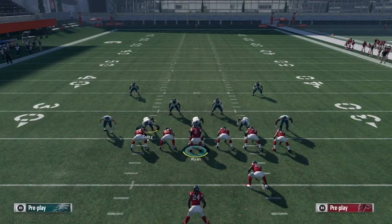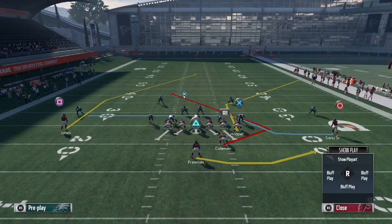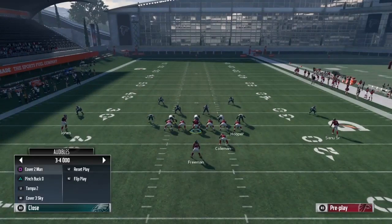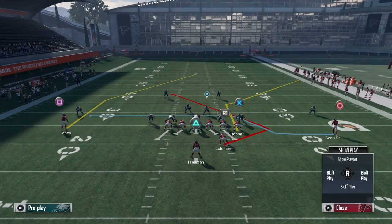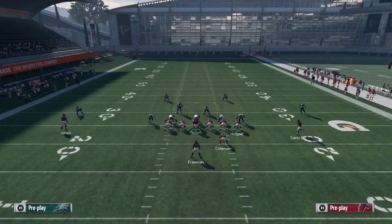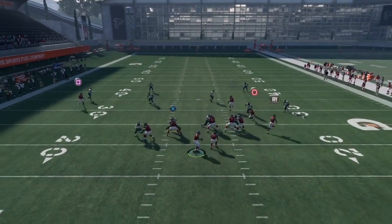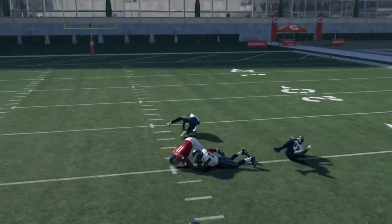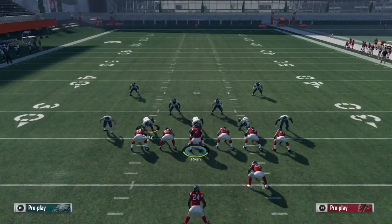I threw the ball in there early because I was about to get sacked. I put triangle on a swing left so that cornerback stayed. But if you don't care if he stays and you want to block triangle, just snap the ball and bomb it deep to Julio Jones. Even if you do block triangle and that cornerback runs with Julio Jones, he still won't be able to keep up. As you can see, he doesn't keep up — go to the crib for the one-play TD. Even if he doesn't score, you're getting a 40-50 yard gain every single time.